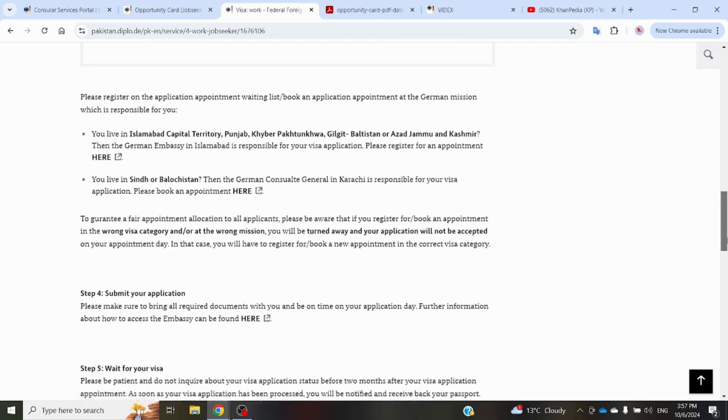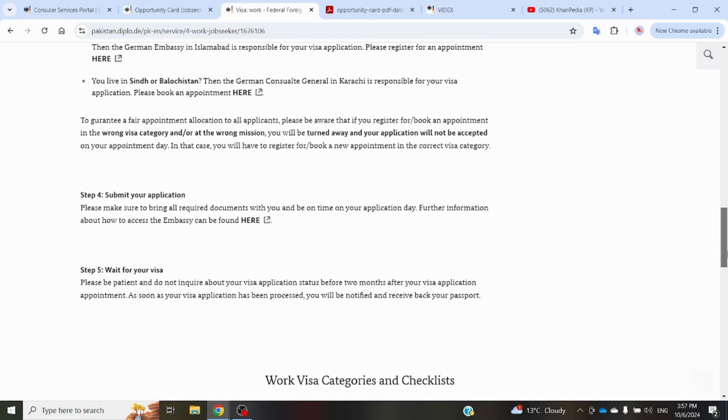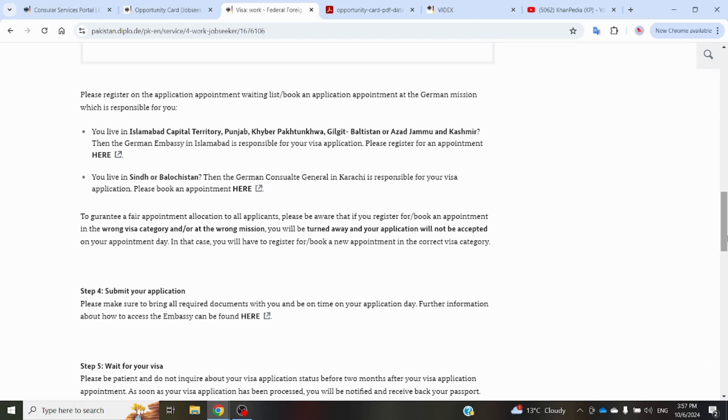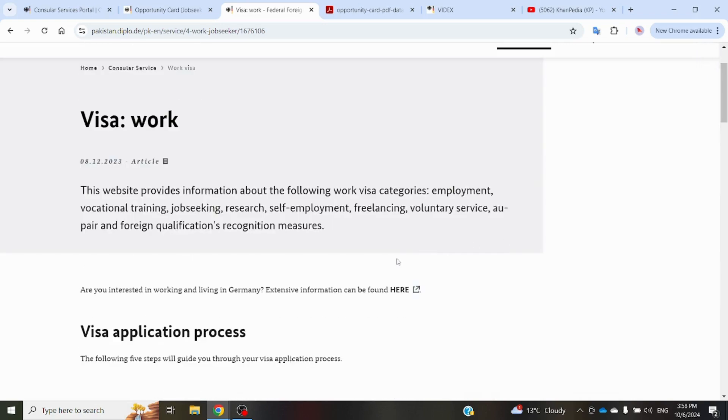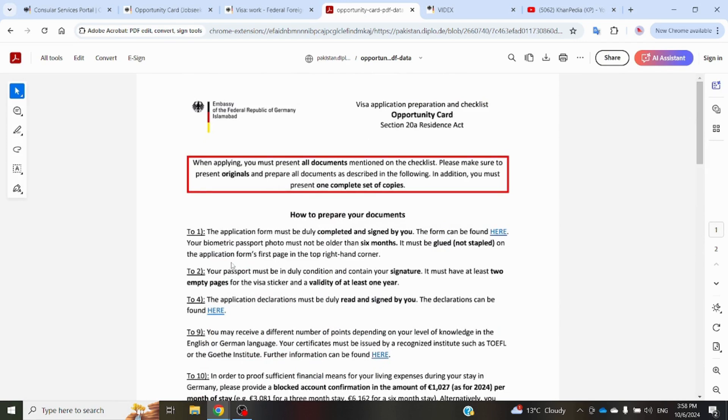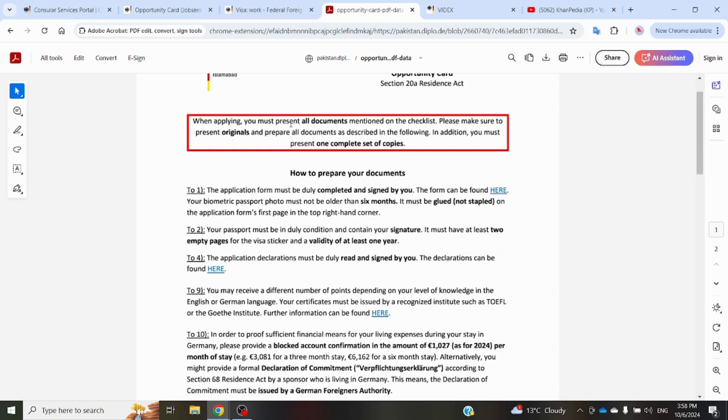After applying for your appointment, on the day of your appointment you have to submit your application along with all required documents. They provide a checklist in PDF format. You must present all documents mentioned in the list — originals plus one complete set of photocopies.